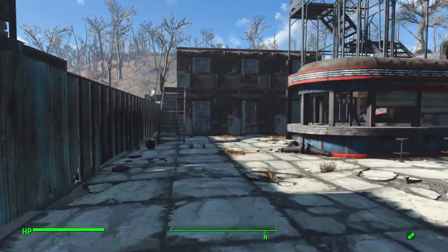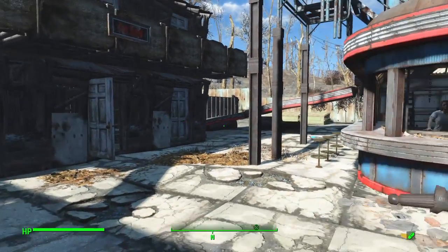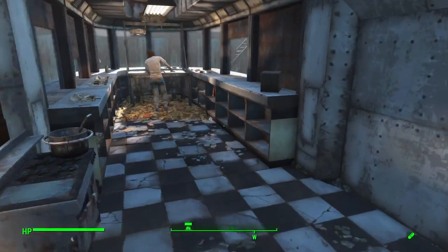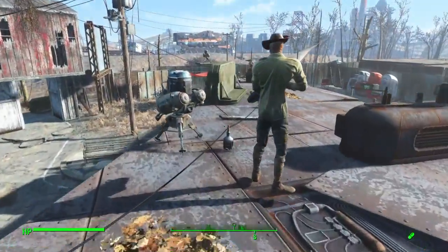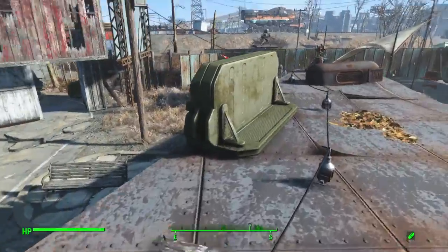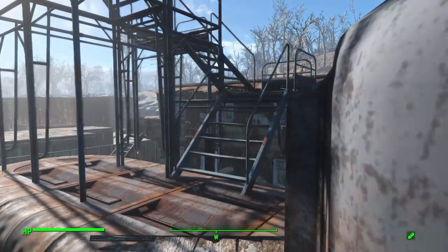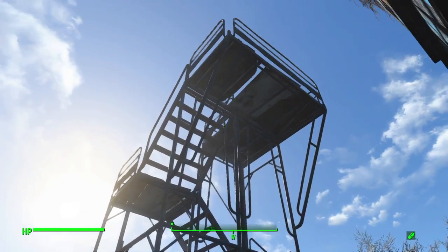Over here we have the hotels — anybody can come and rent a hotel room if they want to stay for the night. The diner is run from in here. We'll head up here — got a guard, got a turret, a shotgun turret, guard post standing by the door. Up here I don't want to spoil much, so we're not going to go up in the scaffolding, but we have a scaffolding guard tower.